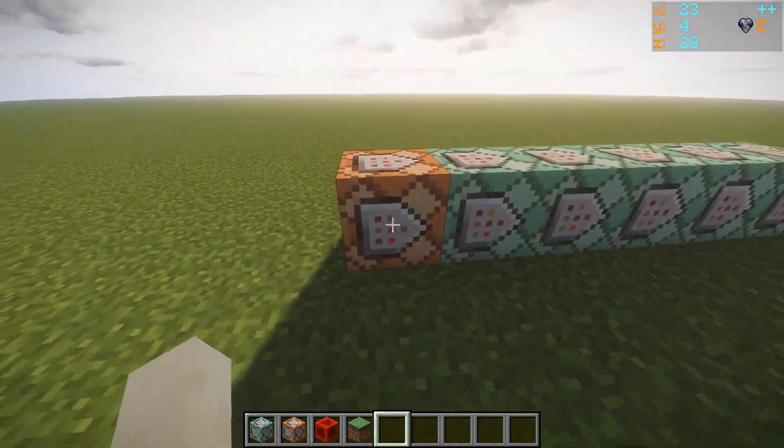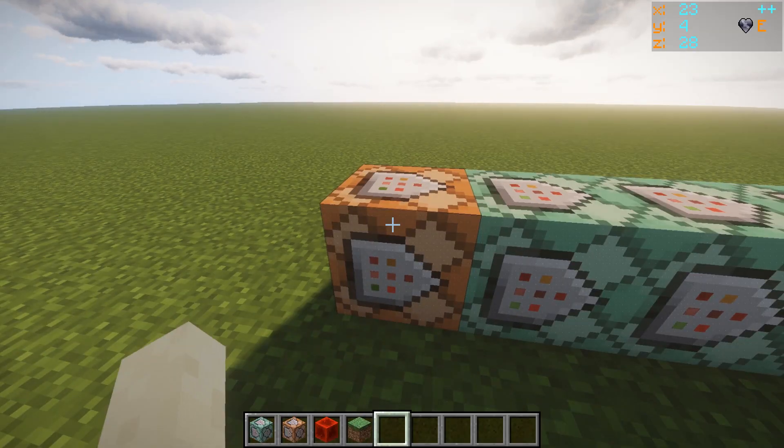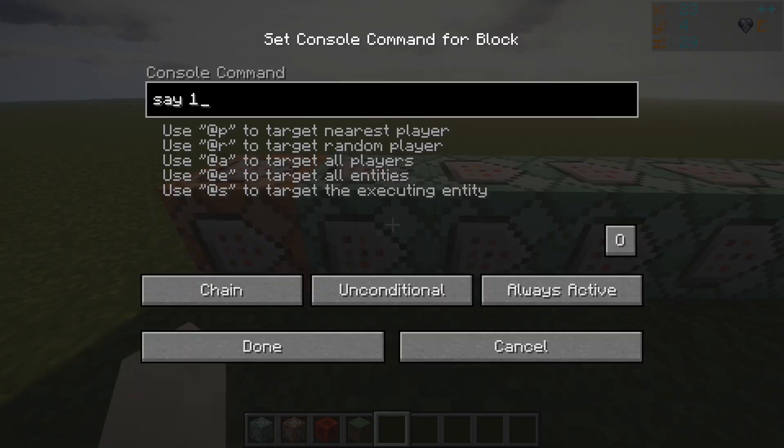Hi, welcome to this video. Today we're going to talk about command blocks, and mainly chain command blocks. We've got a setup where there's one impulse command block and the rest are chain command blocks.